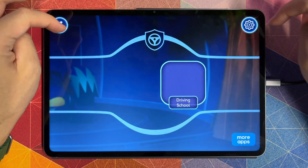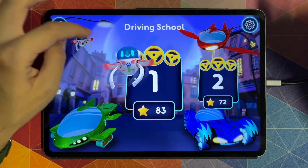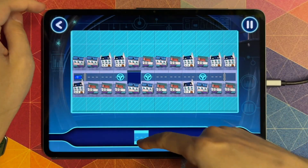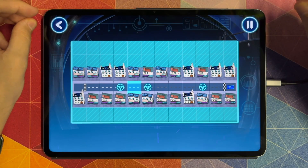Driving Academy. Which mission shall we go on? You've completed all the levels. Try play. Track each — tap this. Here we go! Great! Your track works!